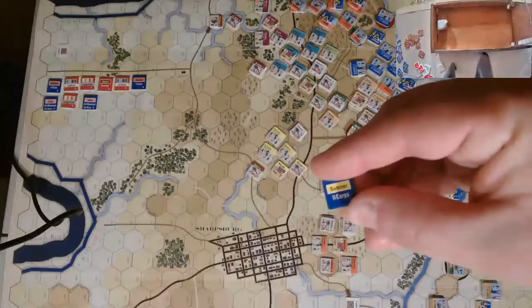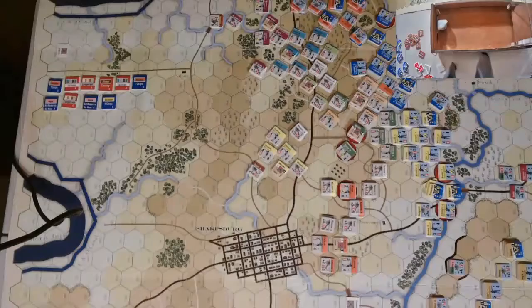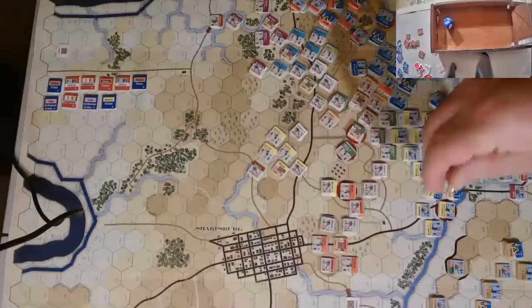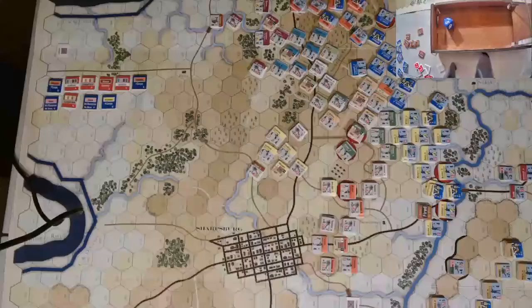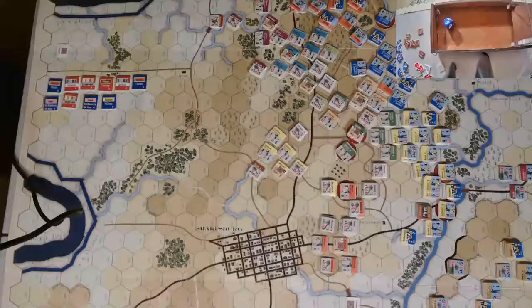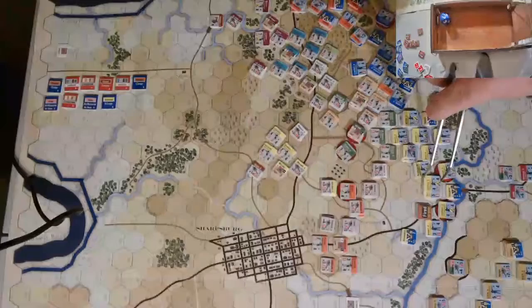Next one we've got is Sumner. Artillery — they've got a clean shot up here, but I'd rather take this other guy out. Range 2-3, uphill so minus 1 — 9 with a plus 2 on the dice. 5 plus 2 is 7 — doesn't get anything. Movement: we'll exchange units, he'll come back and the other one will come forward. The other two units are going to try to recover — the top one needs a 5, rolls a 6. Bottom one needs a 6, rolls a 7. That's all for Sumner.